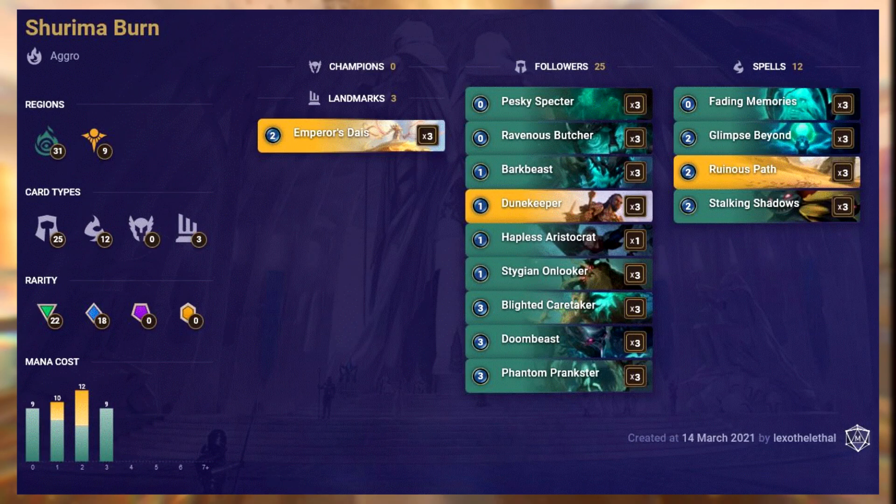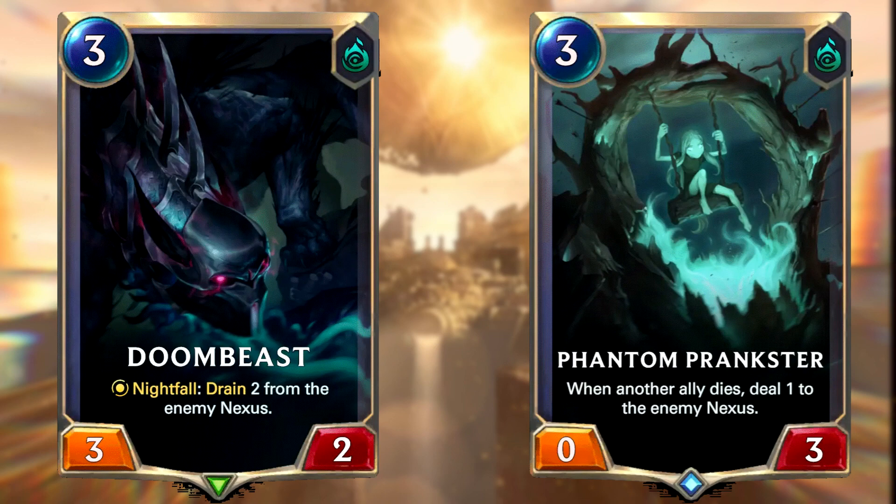This is Shurima Burn and features cards primarily from the Shadow Isles but also features some of the new Shurima cards as well. It's a very follower heavy deck with 25 in total. Like many aggressive decks, the average card mana cost is very low, with every single card costing 3 or less mana. It's also extremely budget with no epic or champion cards needed at all.